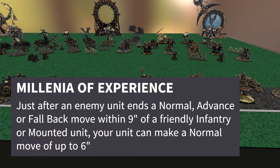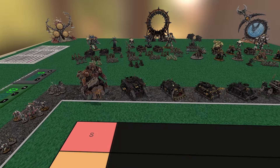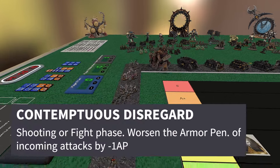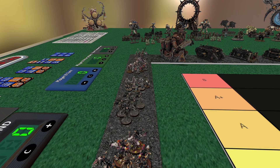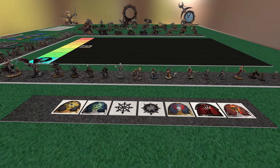On top of that, they have Millennia of Experience — essentially a reactive move. If your opponent comes within nine inches of one of your mounted or infantry units, you get to move six inches in any direction. Move onto an objective, out of line of sight, or closer to them for a charge — however you want to use it. Those are always powerful wherever you see them. And last up, they got Contemptuous Disregard — basically Armor Contempt. When the opponent targets one of your units, you subtract one from the AP. That's just universally useful wherever you see it. Overall, I think they have the best set of stratagems for any legion.